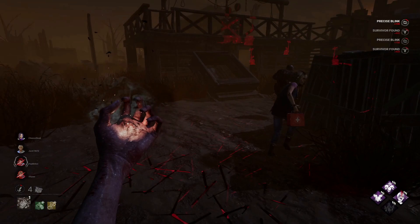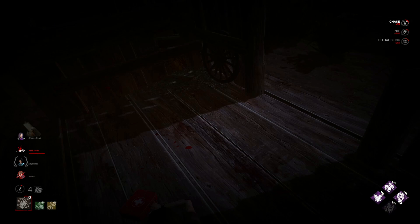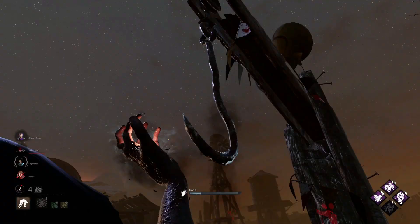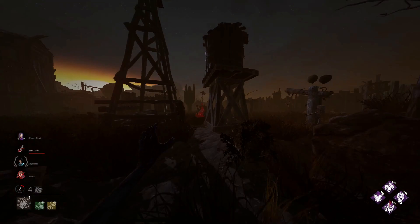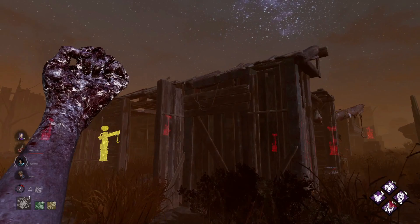I hear healing already — another survivor we can get injured. I'm going to chase this survivor as well, because if I down them, all currently injured survivors will go into Hysteria and won't be able to hear my terror radius. And when I hook, all injured survivors will be exhausted. Somebody's on this gen as well — this should be another tag for me. They pre-left, though. Smart of them. I try to go for a prediction but they should just hold W realistically. There she is — I knew I could hear her.